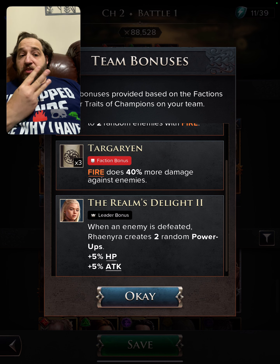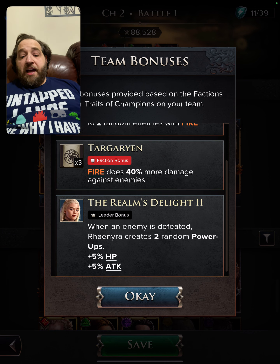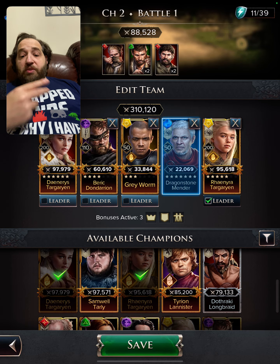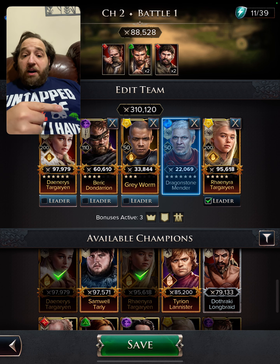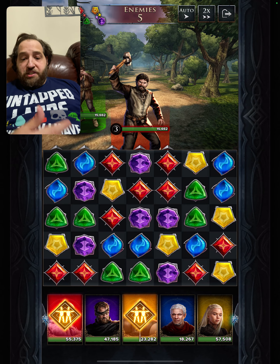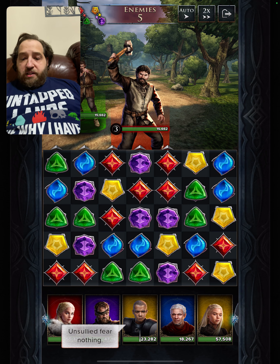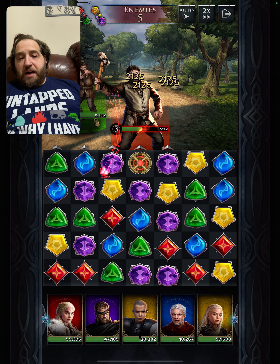With this team you have the Targaryen bonus — three members — so it's going to do 40% more fire damage. Then Rhaenyra: when an enemy is defeated, create two random power-ups. We want that special power-up to be made. Let's pull this team. First thing going, we have a red match.